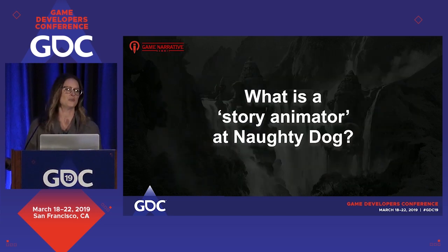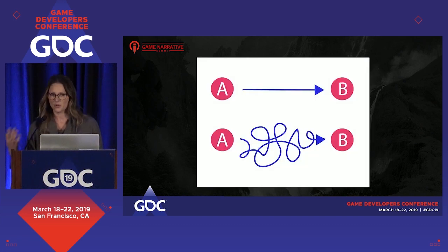First, let's answer the question: what is a story animator? A story animator is different than a cinematics animator. We aid the design team and our writers with animation ideas of how to progress character and story development during gameplay. Our goal is, in between these two images, to help create high-quality gameplay while combining design and story that stays true to the overall vision and narrative without becoming boring or confusing and losing sight of our end goal.